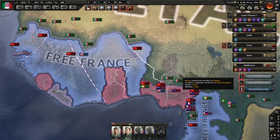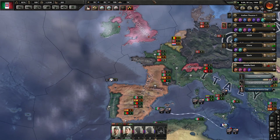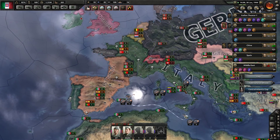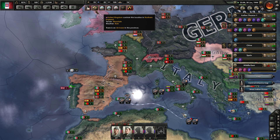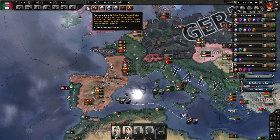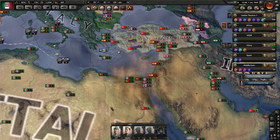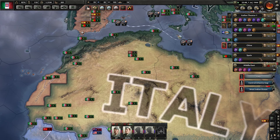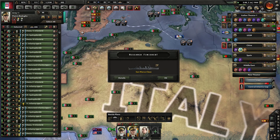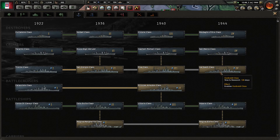We are actually making progress in Central Africa, even though we're losing a division. Four more occupation divisions were sent out — I'm not sure if it'll do any good, but we are pushing the envelope. We've got the San Marco class — that's a light cruiser. Do I want to skip down to get the heavy cruiser, or see what else I can get?